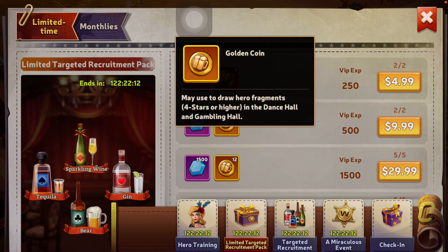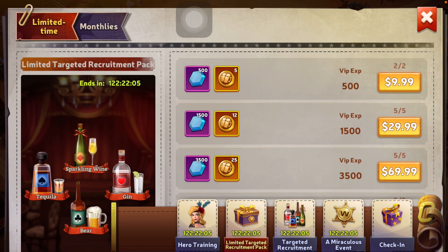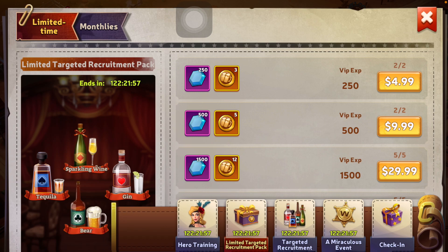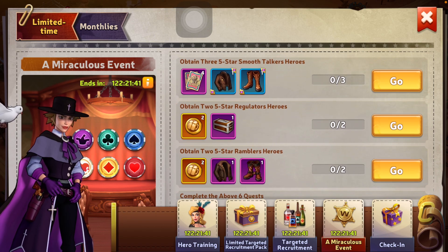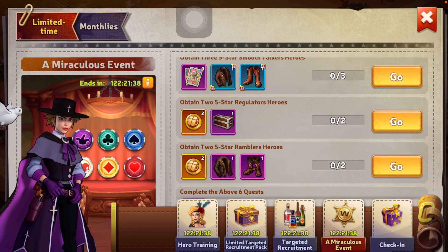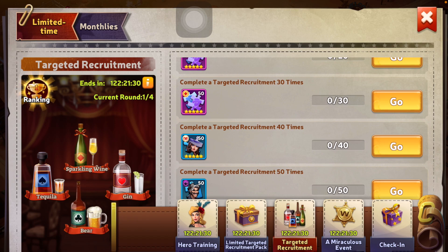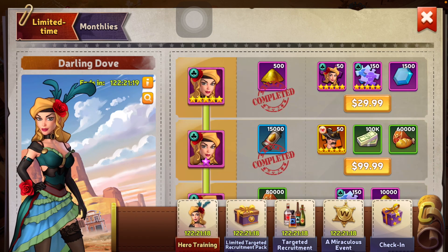They did increase the golden coin offers — it was once two coins for five, now it's three and goes up two in the next increment, then seven after that. They give you XP for VIP too, but the offers really don't get good until you hit VIP level 15 and up. If you're below that, these really aren't worth it. The Miraculous Event is free-to-play — you do not need to use golden coins to complete it. This other one is more of a paywall event, but can be free-to-play too if you followed my hoarding advice.